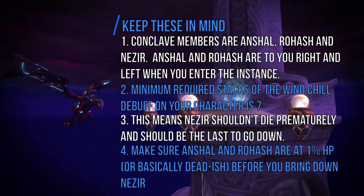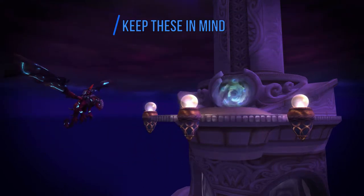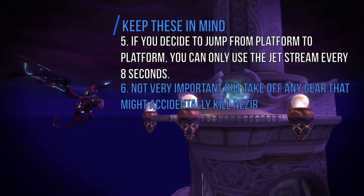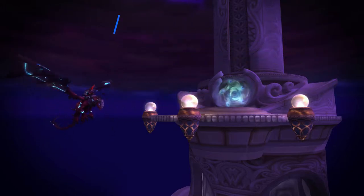Make sure that Anshal and Rohash are at 1% HP, basically dead, before you bring down Nezir — once you confirm the required Windchill stacks are there. Also, if you jump from platform to platform, keep in mind that you can only use the Jetstream every 8 seconds. And lastly, although not very important, take off any gear that might accidentally kill Nezir — anything that can proc damage, as it will just ruin the experience.